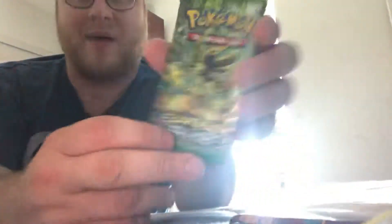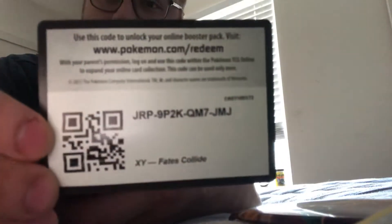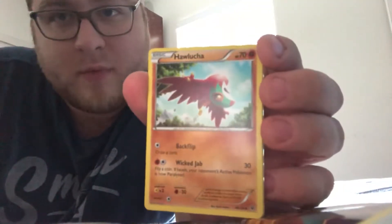Going to go ahead and get into pack number two here of the X and Y Fates Collide. Going to get this promo card out of the way and snag that up. Another Altaria Spirit Link. A Dome Fossil — Kabuto. Hawlucha, nice card there.